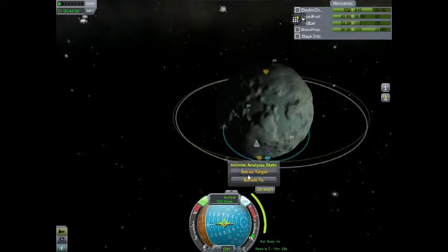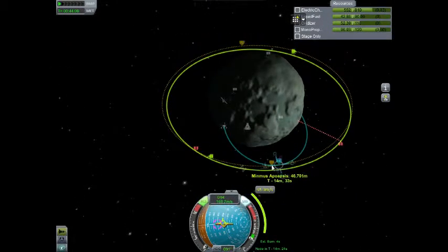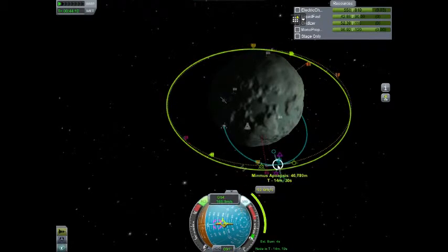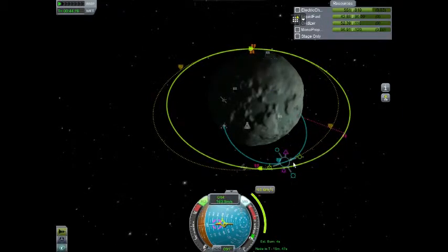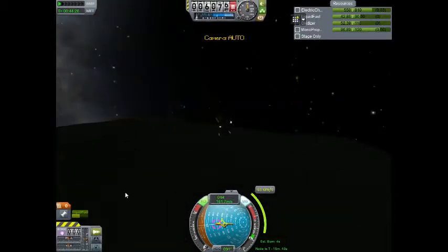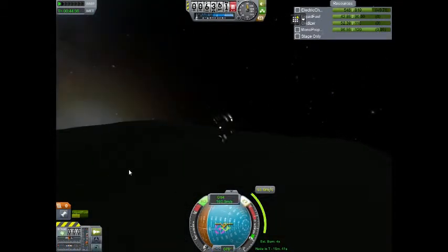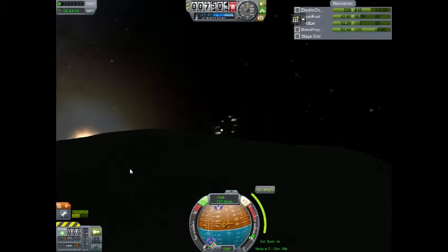Let's set the station as target. We need to make a good burn here to get into some kind of encounter with our space station. Might actually be able to get a close one in here. Very nice — yes, we'll make that. As you can see it's going to be 15 minutes before we get there. We'll probably want to turn our RCS back on once we get over there, because that keeps us stable.